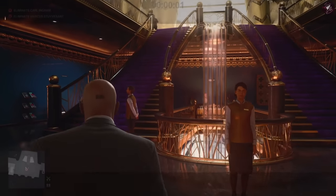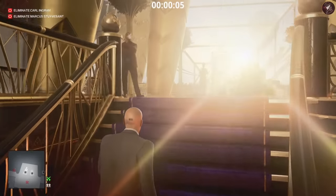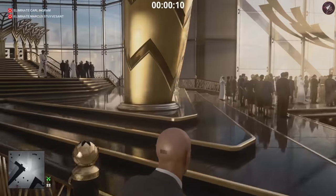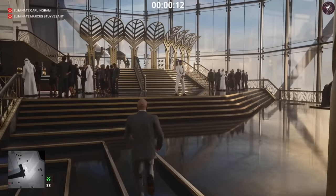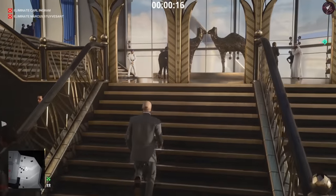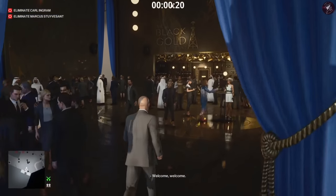When you spawn here you are actually going to be spawning quite far away from where you need to be. First of all, we need to go and plant a gun — that's what we're going to do. We need to knock out a guard, grab his weapon, and plant a gun to stop the target's guard. The target is going to be Marcus Stuyvesant.